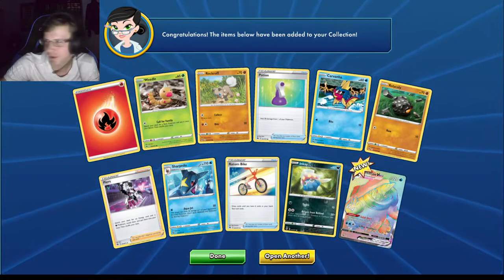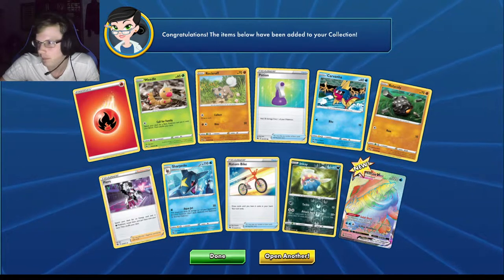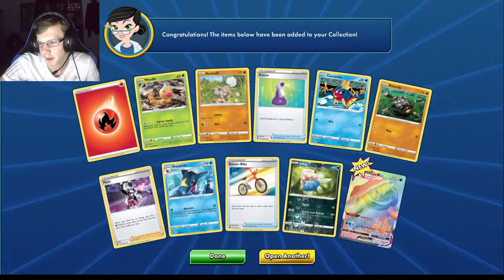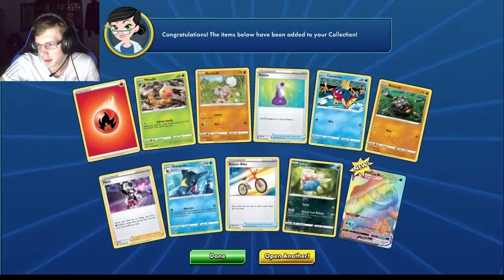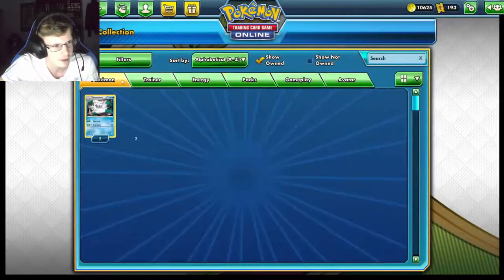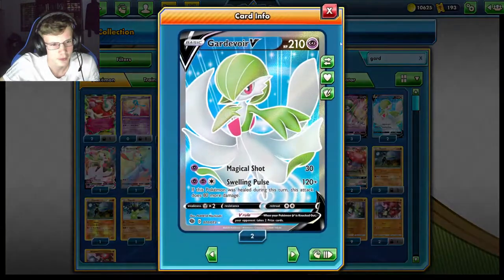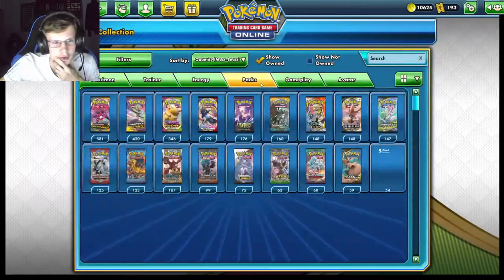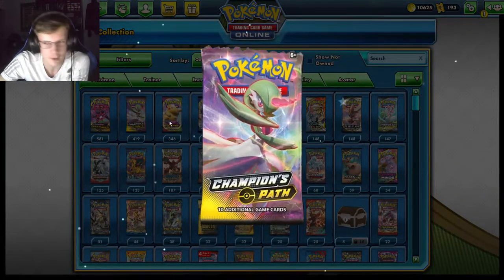So I think I need the Dreadnought VMAX and then some rainbow rare. Let me look at my collection real quick. I need three more apparently — I got Dreadnought VMAX, I still need the Suspicious Food Tin and then Guardian of War full art. Wait, I do have that. So all I need is the Suspicious Food Tin — the only gold secret rare in the set.